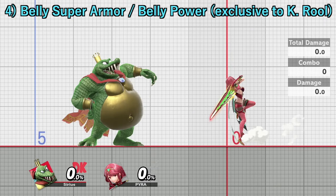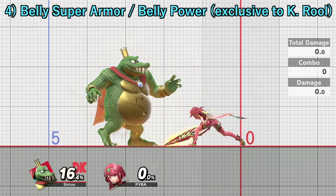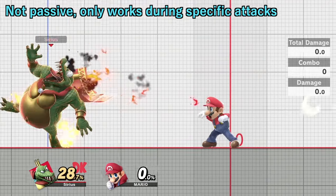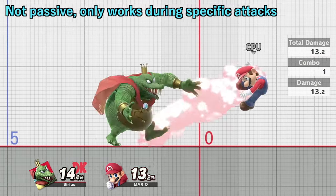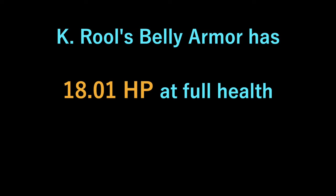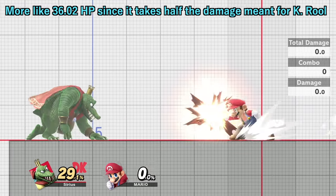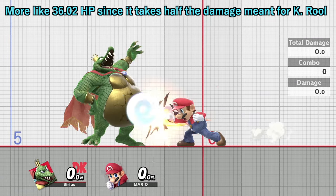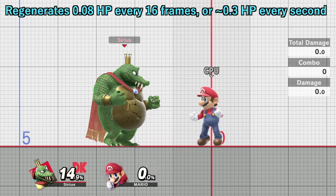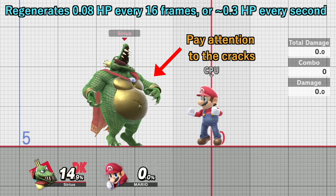Lastly, going back to K. Rool, he has an entirely unique armor system exclusive to him thanks to his gold-plated belly armor. This armor is not passive, as it only works during specific attacks. K. Rool's belly armor has 18.01 HP to work with. But since this armor splits the incoming damage between itself and K. Rool 50-50, it's more like 36.02 HP. The armor regenerates 0.08 HP every 16 frames, or around 0.3 HP per second.